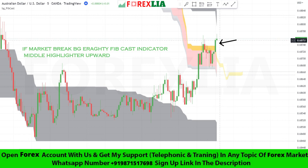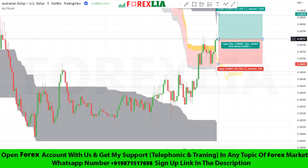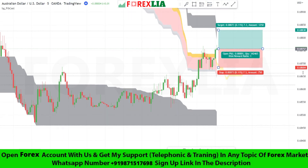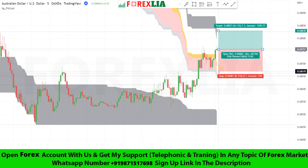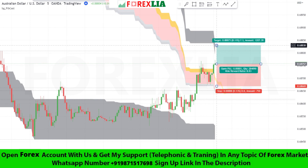Here is the buy signal confirmation. We take a buy trade here. Set stop loss at the BG Irriti Fib Cast Indicator Middle Highlighter low point, and set profit target at 1 to 2 risk-reward.